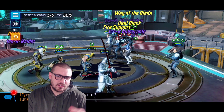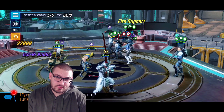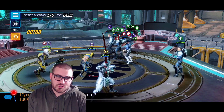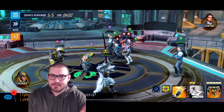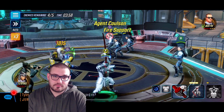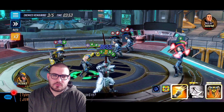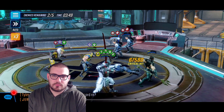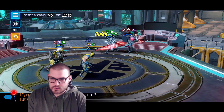We lose Lady Deathstrike — whatever, that's fine. We could have killed Maria, we could have taunted with Silver Samurai on Sharon Carter instead of taking her out. There are a lot of different ways we could have played this matchup to make it cleaner, but this is still pretty clean. There goes Sharon, there goes Coulson. Those troopers might kill themselves — and there goes one trooper on the counter attack.